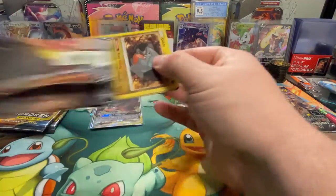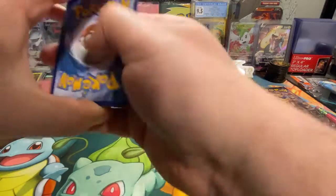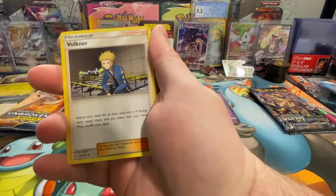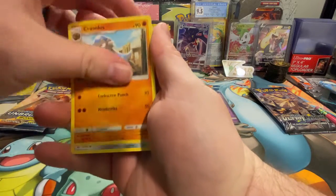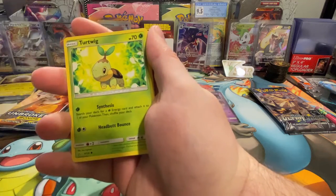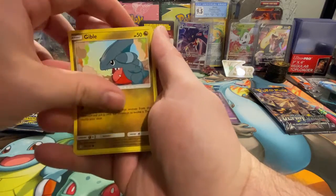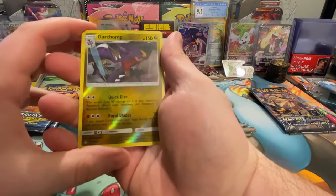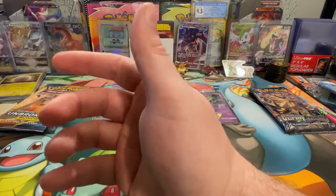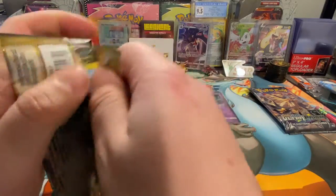What a good Friday! I believe I just heard my son wake up from his nap — he is not a happy camper. Not much I can do about that right now, I'm here with you guys. Does that make me a bad parent? Let me know. We have a reverse holo Garchomp and Electivire is the rare.